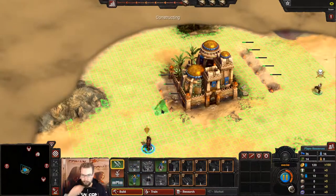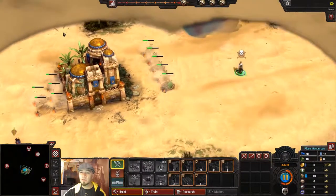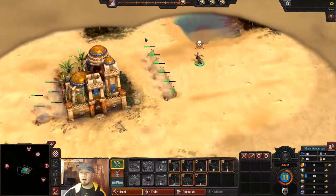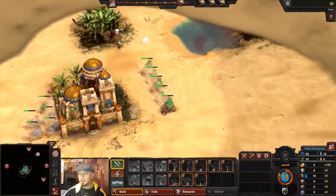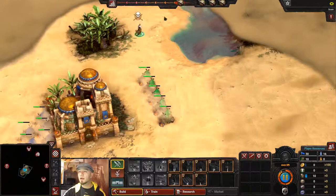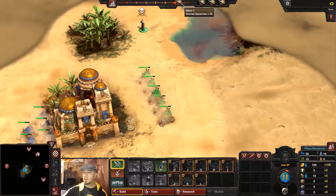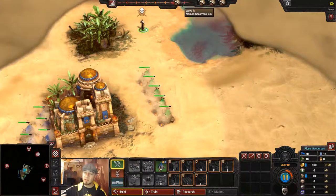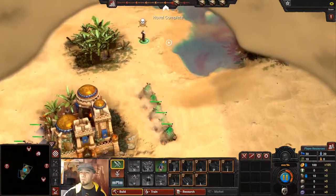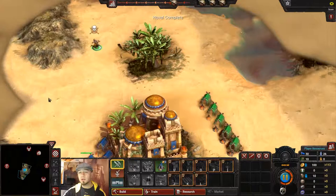So you call it a survival RTS — what makes it survival? The part that makes it survival is that you are going to be constantly assaulted by enemies. If you look at the top of the screen, you'll see a tracker that tells you what's coming at you. When the wave icon reaches the left hand side, that's when the waves will gather at the edges of the map and come at you.